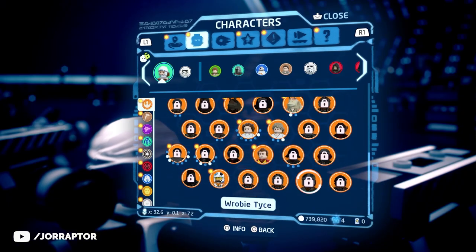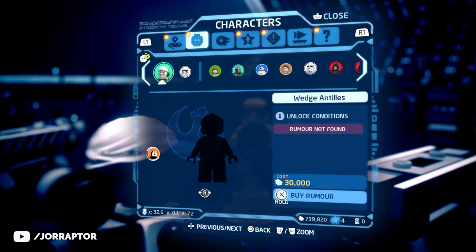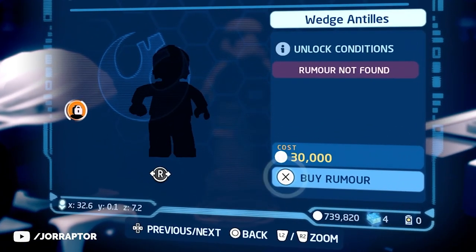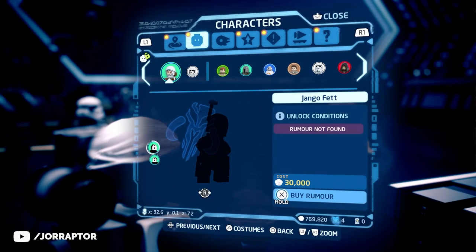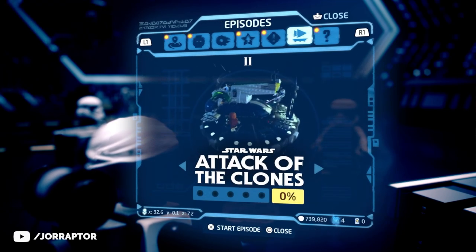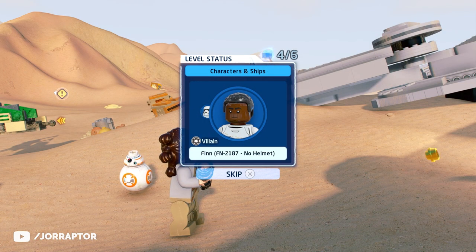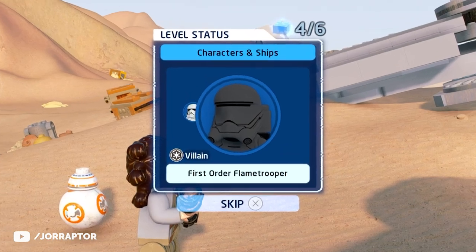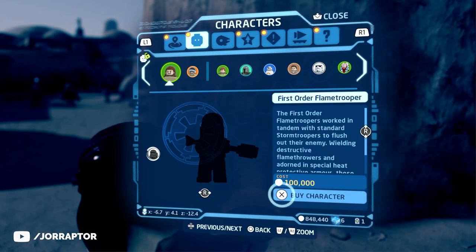If you're hunting a specific character, find them in the character menu and inspect them. You can spend studs to buy a rumor that reveals the unlock conditions, telling you which area to visit or which episode to play. Keep in mind that sometimes you still need to buy a character after unlocking them — if a character icon appears grayed out on the mission end screen, you'll need to purchase them before you can play as them.